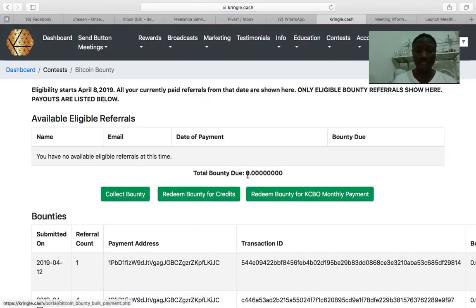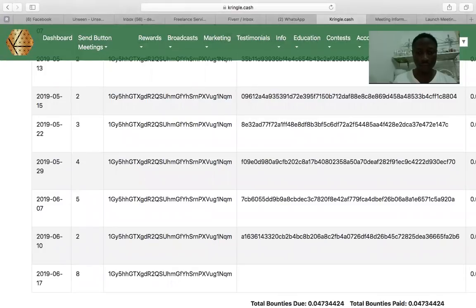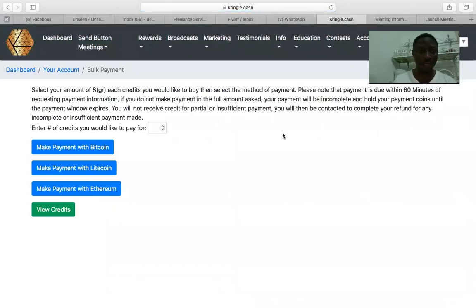Coming back, the bounty balance is now zero, so it should be instant. I'll go to my account and click on 'Bulk Payment.' Once I click on bulk payment, I'll put in the number of credits and select the amount of grains each credit I would like to buy.